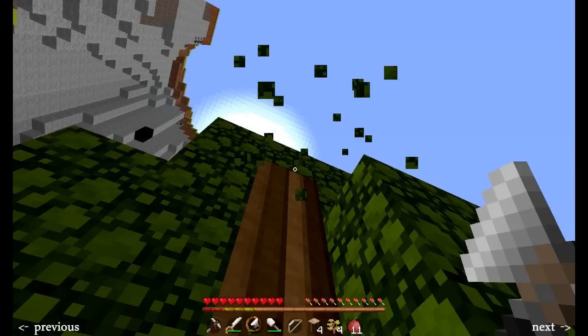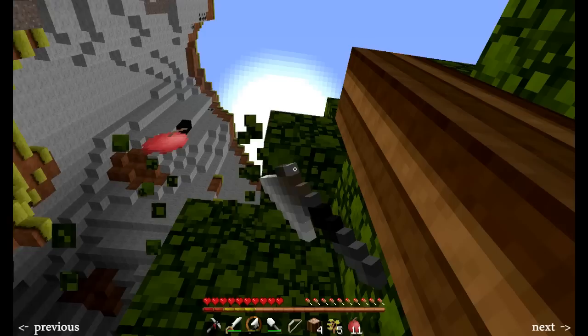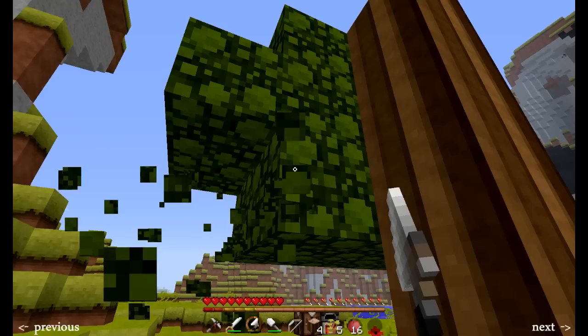I have to go for a bit. I'm getting some charcoal. Why are you getting charcoal? I just saw a big bunch of coal. You're wasting trees. I like wasting trees. We should make our house in the... Oh God. In this corner there. There's a cave entrance or something.